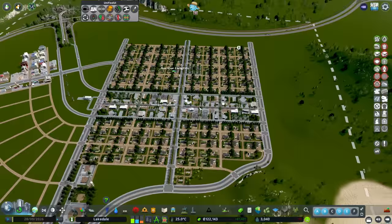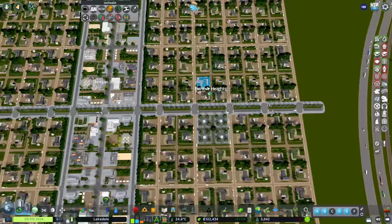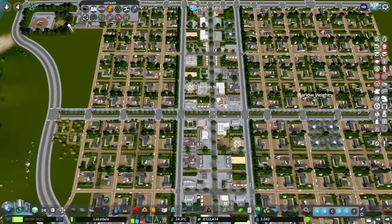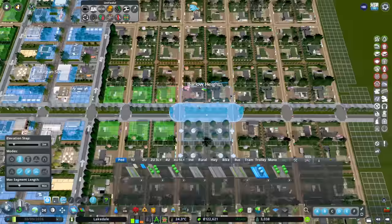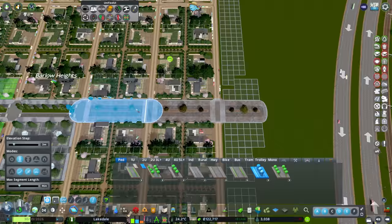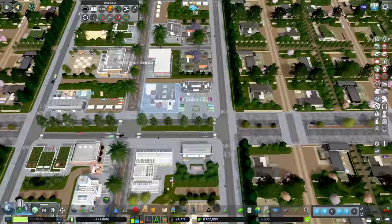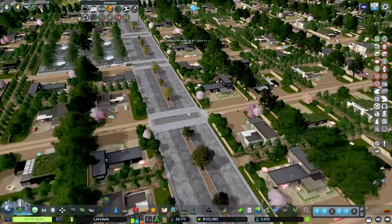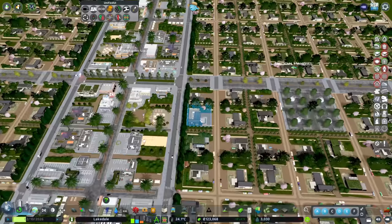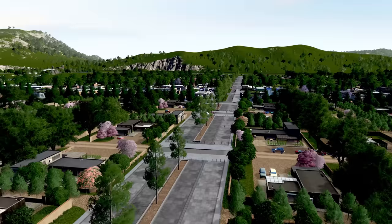A change I wanted to make myself: this big road going through here. We've got our collector down the side, collector through the middle, collector over here - this middle collector just seems a little bit unnecessary. So I'm going to use our picker mod to grab the large blue stone pedestrian street with trees and upgrade this all the way along here. I'll leave this road through the middle and pedestrianize the other one all the way to the end.